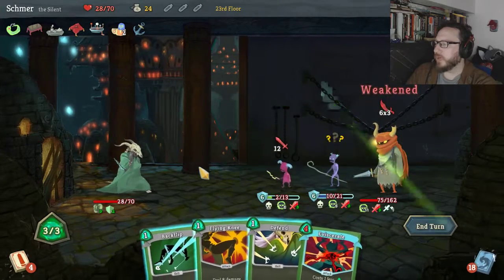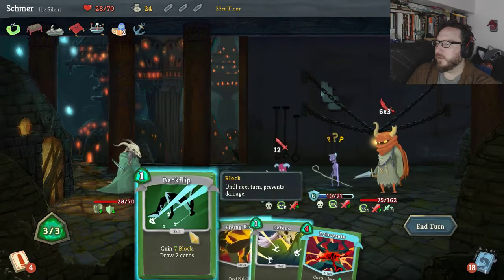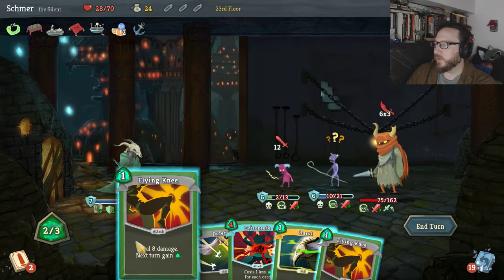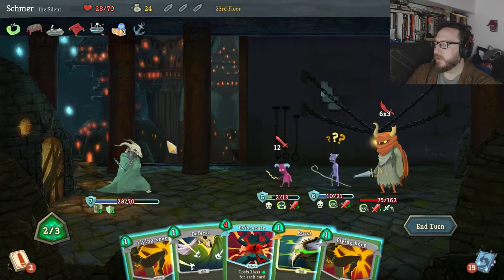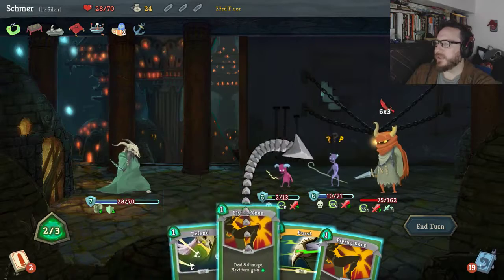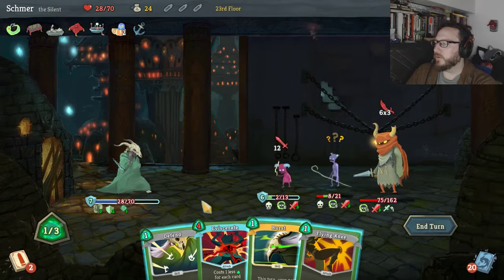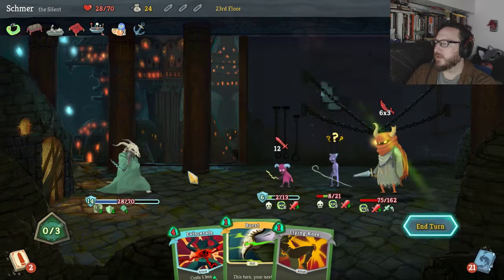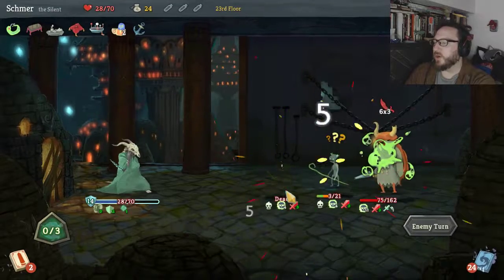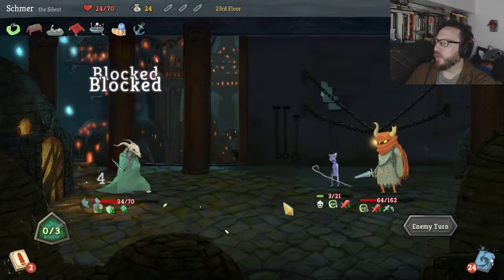Neutralize you — 18 damage — Flying Knee. Let's Backflip actually. We can do two Flying Knees or a Flying Knee and a Defend. Defend would bring us up to 14 and that's worthwhile. We're gonna hit him and Defend. This guy is doomed — he's already dead before he can do his charging super attack. We're gonna take 18, which means four damage — that's pretty good.